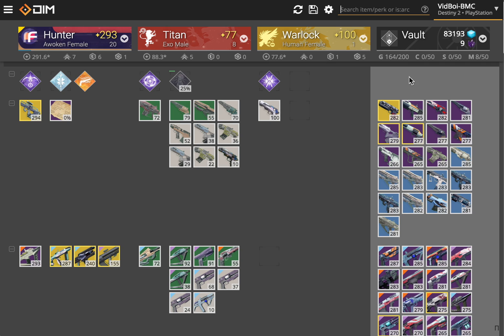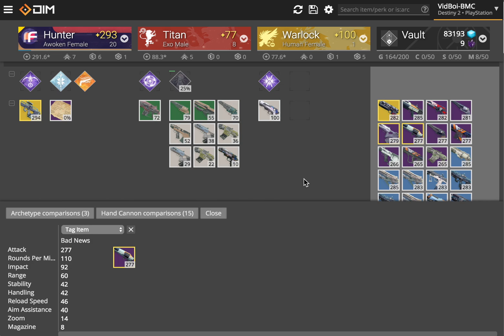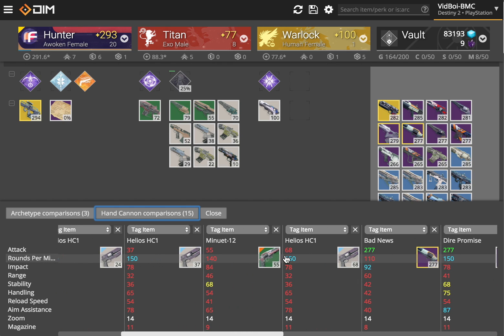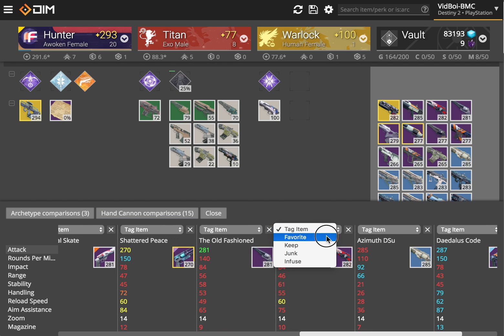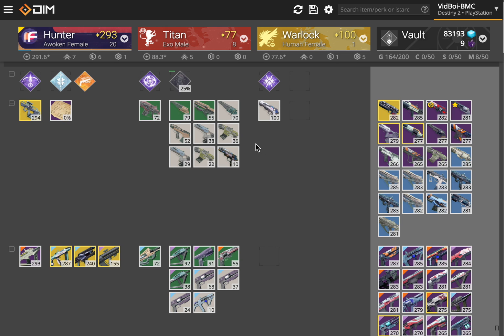Of course, if you have a bunch of items that you're not sure about — like hand cannons, for example — and you can't just shard based on power level or duplicates, you can always use the compare items feature. Bring it up, compare everything with the same general rate of fire, or compare all the hand cannons that you've got. This can really help you figure out that you want to junk this one and keep this one as your favorite. And then later you can keep track of that using tags, or dismantle them right away.